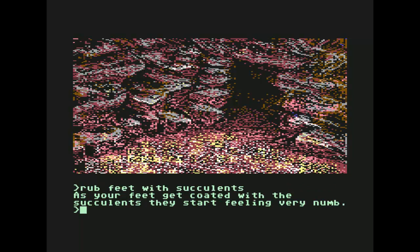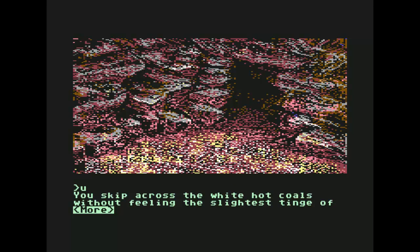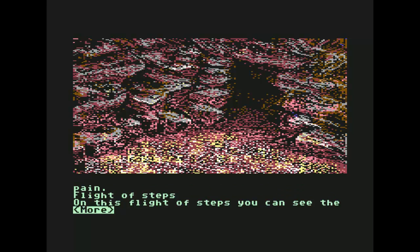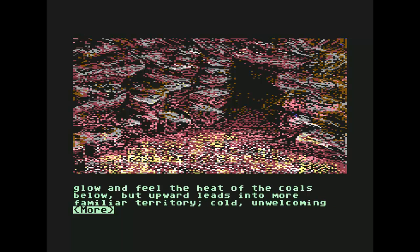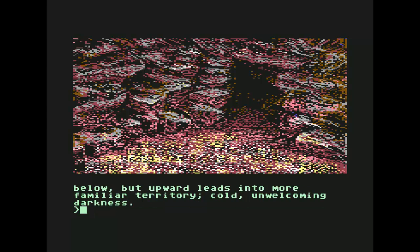As your feet get coated with the succulents they start feeling very numb. You skip across the white hot coals without feeling the slightest tinge of pain. On this flight of steps you can see the glow and feel the heat of the coals below, but upward leads into more familiar territory — cold, unwelcoming darkness. Now we're going to go up again.